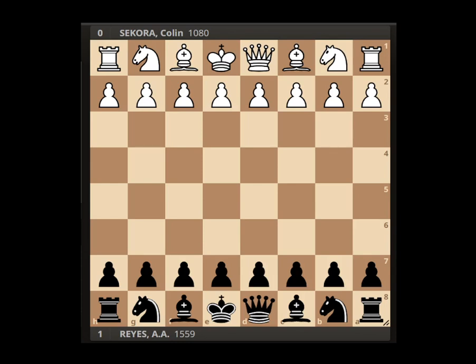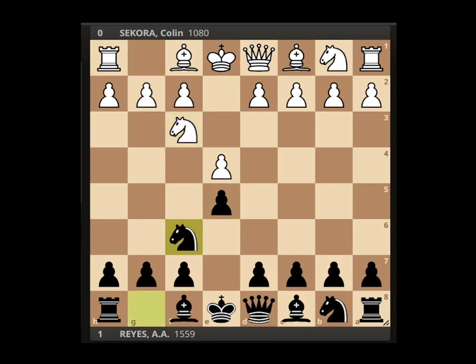White began with e4. I'm playing on the black side — I responded with e5, knight f3, and now knight f6. This opening variation by black is considered the Petrov Defense, but white decides on the next move with knight c3 to sidestep and not go into the main lines of the Petrov. So now we get into the Four Knights Opening, and if you watched one of my other videos, you'll see that we did play another Four Knights Opening game.